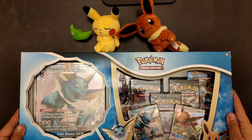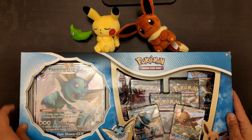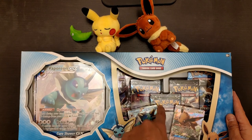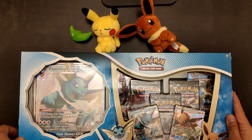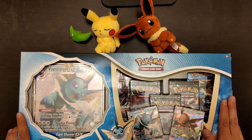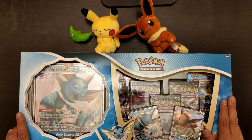So without further ado, let's go ahead and open this. This box again — we have the big foil card, we have the two GX cards, and also we have five booster packs that we will be opening today. We also have the other two Flareon and Jolteon GX boxes here.